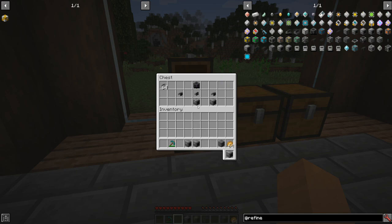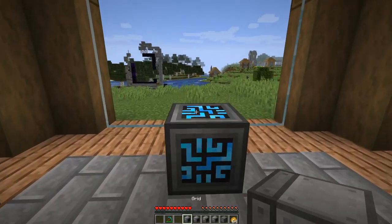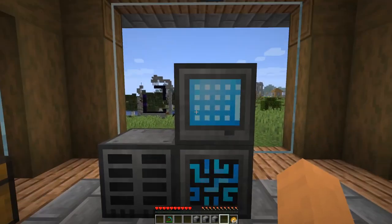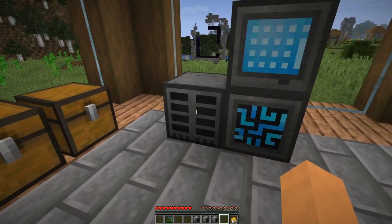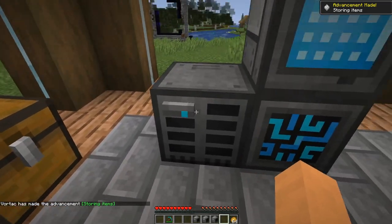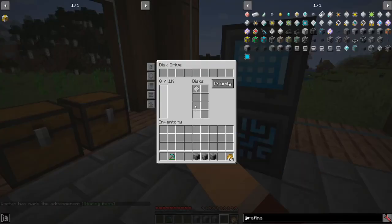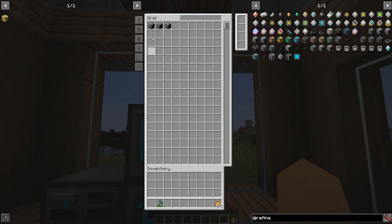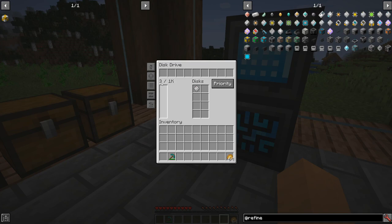I'm going to go over the differences between all of these grids before we get into anything else. I'll show you the grid — I put it down and it lights up immediately because it's connected to the controller. Basically what this is, is a library of items. If I put down a disk drive we can actually start storing stuff and it'll show up in the grid. For a disk drive we need disks, so I'm going to grab a 1k storage disk and put it in. You'll notice it pops into the drive and we now actually have space.